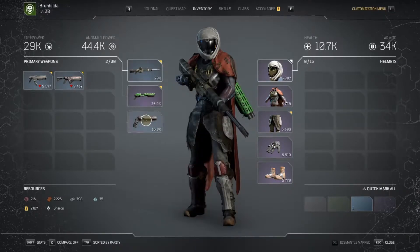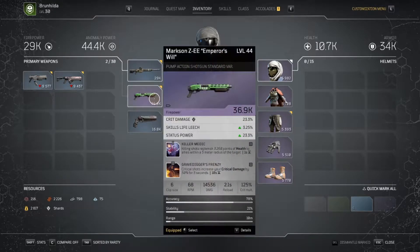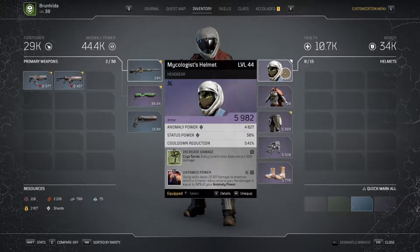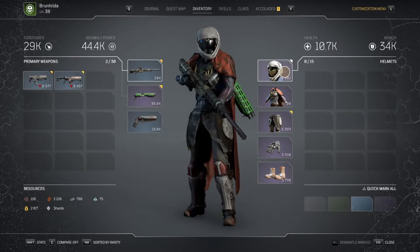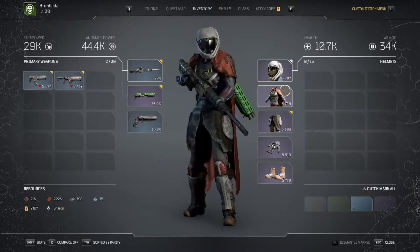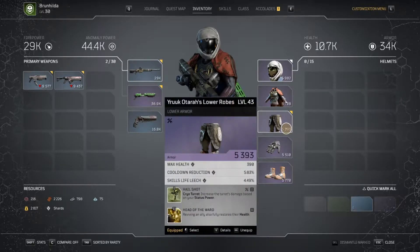First, the gear: the weapons really don't matter very much at all, because we're not going to be shooting at all pretty much the entire time. What you want on your gear is anomaly power, status power, and cooldown reduction, as much as you can get. Also, life and status life leech are good. So the five stats would be anomaly power, status power, cooldown reduction, max health, and skill life leech.